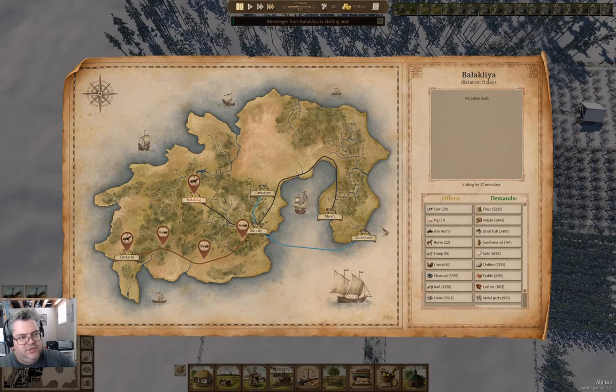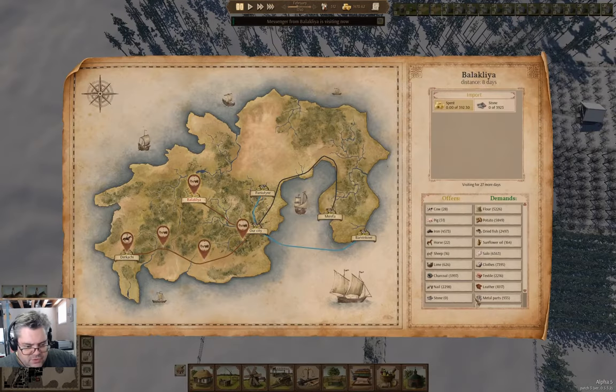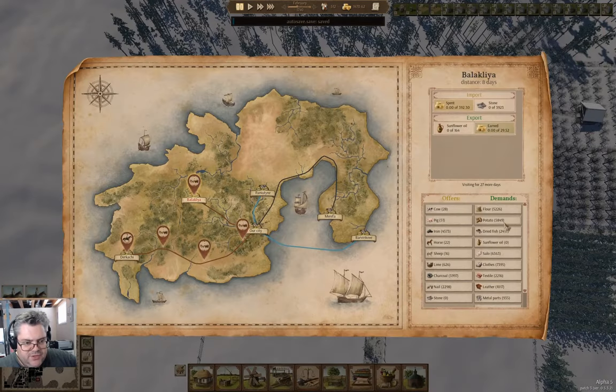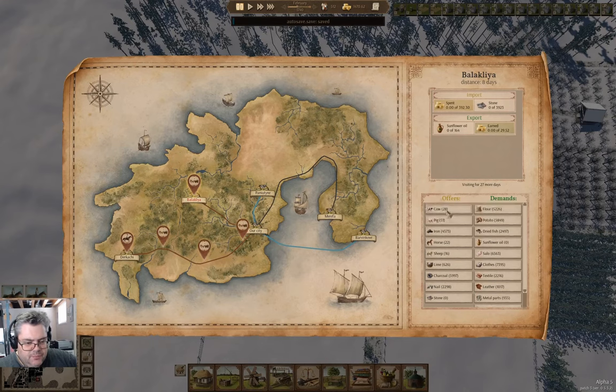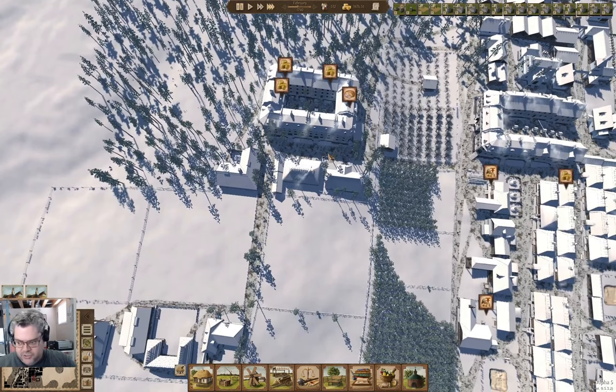These guys are selling stone. We could buy — why don't we buy all the stone? What can we sell? Yeah, we'll sell that just because why not. So we've got stone coming, which will get the construction project sorted out, and things will tick along here.